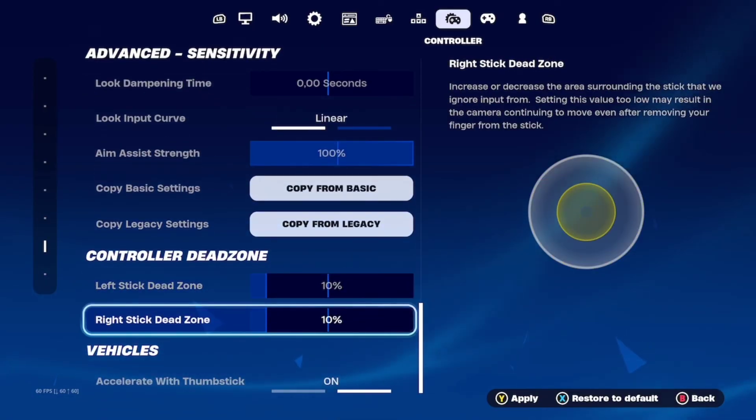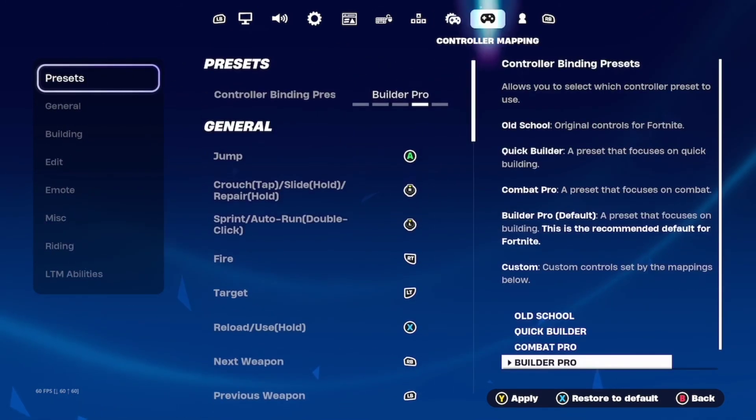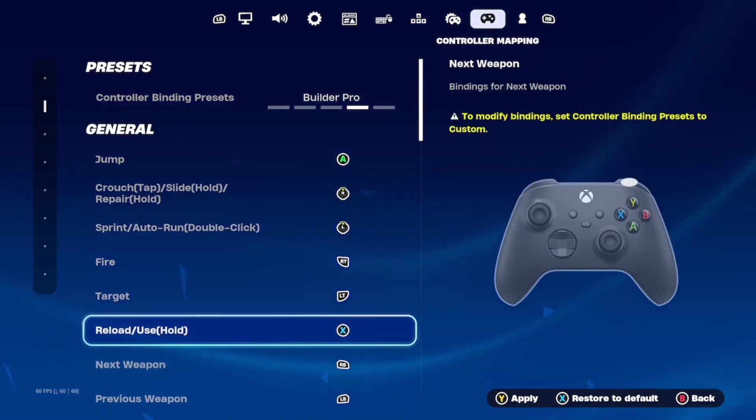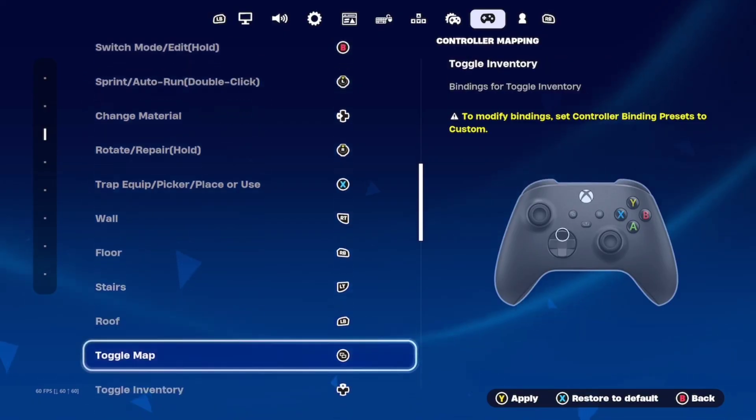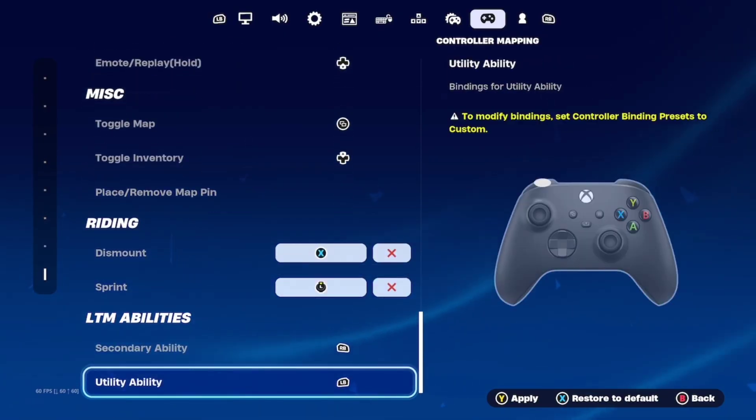Make sure your aim assist strength is at 100% so you can hit those sniper moments — bang, you get what I'm saying. I hope you enjoy this video.